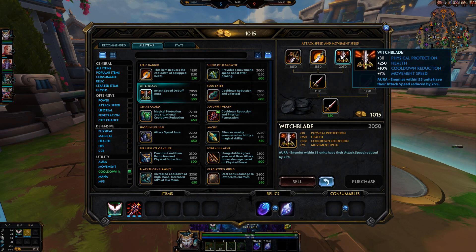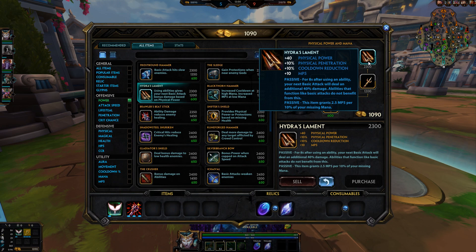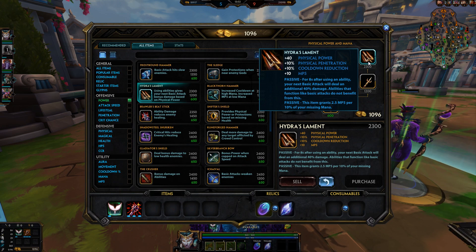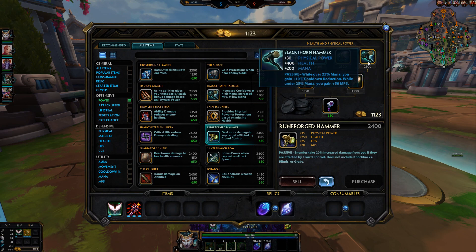Witchblade is not just good against hunters and three physical teams — it's also great against gods that animation cancel a lot, like Susano. When you lower their attack speed, you increase their basic attack animation time, so they can't combine basic attacks and abilities as easily. This is especially good against gods that use Hydra. Speaking of which, Hydra is currently overpowered — they buffed the item and it has no internal cooldown, so it's broken. Runeforge Hammer and Blackthorn Hammer are also broken — too many good stats for the price.